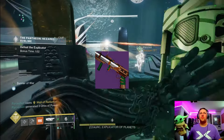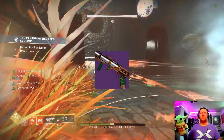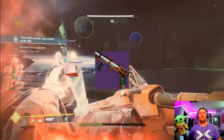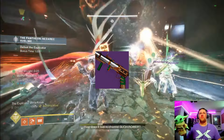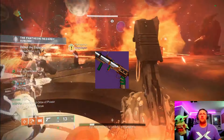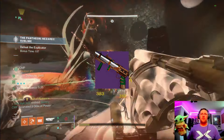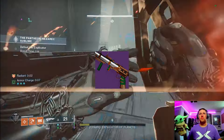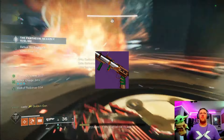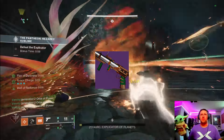Next on our list is the Waveframe Tusk of the Boar, a Strand Grenade Launcher. I know we don't have any more Iron Banners this season, but we will in the future. Envious Assassin, Bait and Switch, Chain Reaction, and Vorpal Weapon — this thing is going to be great for add clear, pairing it with Strand or maybe even Prismatic. The only downside is blast radius and Chain Reaction are now tied together, so it's a slight nerf, but I still think these waveframes are going to be absolutely disgusting.